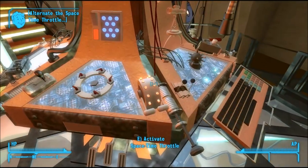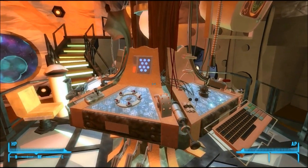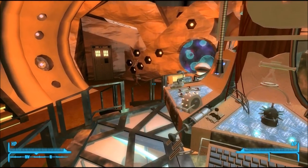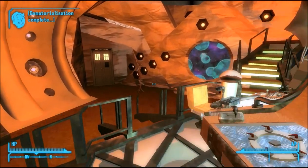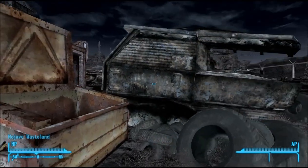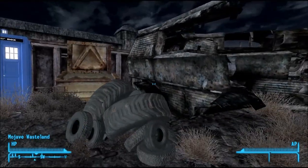It will keep prompting you in the top left hand corner which components to use. Keep using them until you materialise. Once you've materialised, simply head outside the door — and here we are, quite clearly landed in Gibson Scrapyard.